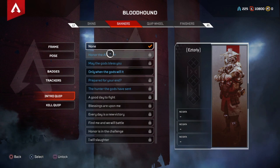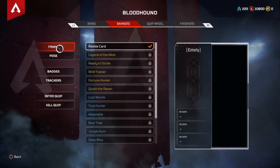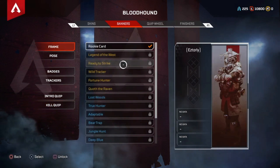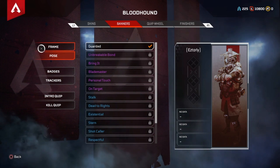For the intro, you can just select none. That's the same with the kill. The frame you cannot remove, but you can just swap it out with the beginner ones. That's the same with the pose as well. So now you can become an anonymous person.